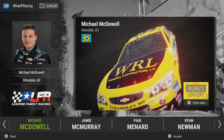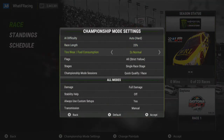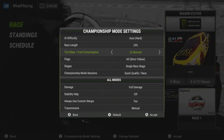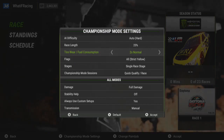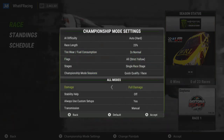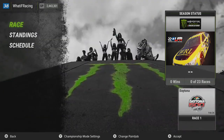We're going to pick Michael McDowell here. The championship settings: hard difficulty, 25% race length, 2x tire and fuel for Daytona specifically, because 3x really messes things up. At 25% race length, Daytona is 50 laps, and the fuel window for Daytona with 2x wear is around 21 laps. That will get us a clear-cut 2-stop race. Strict yellow, single race stages.